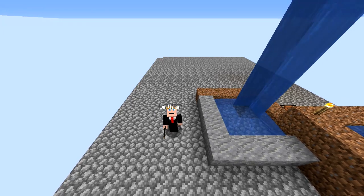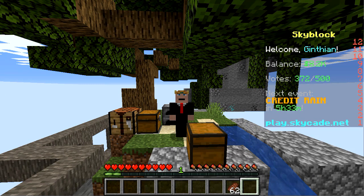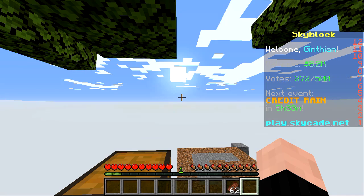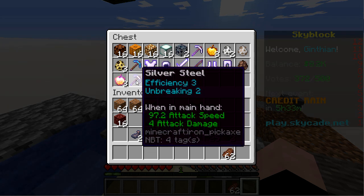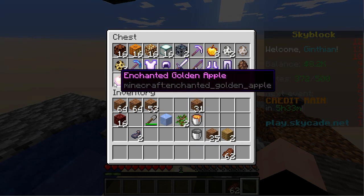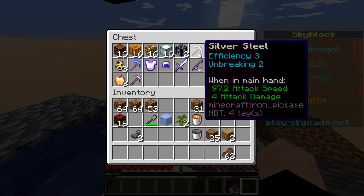Next I'm going to go to spawn and work on turning in some voting keys. Okay, I'm back and I want to show you what I have acquired using voting keys on this server, play.skycade.net. I had a lot of voting keys so I actually got a silver — they call it a silver steel — it's Efficiency 3, Unbreaking 2, plus three enchanted apples. Up here is another one of those silver steel picks.